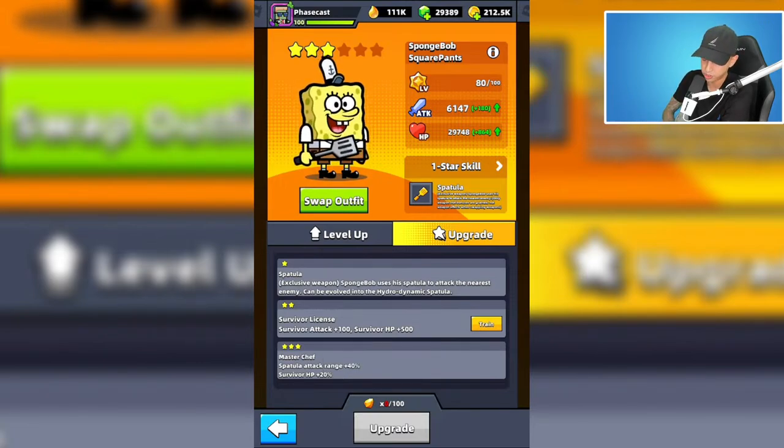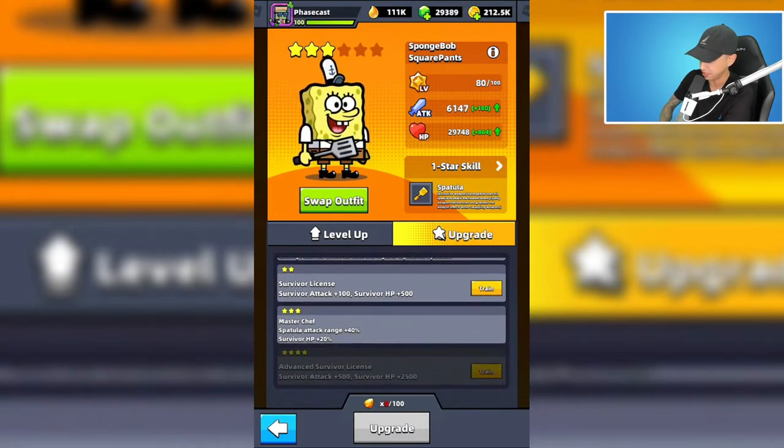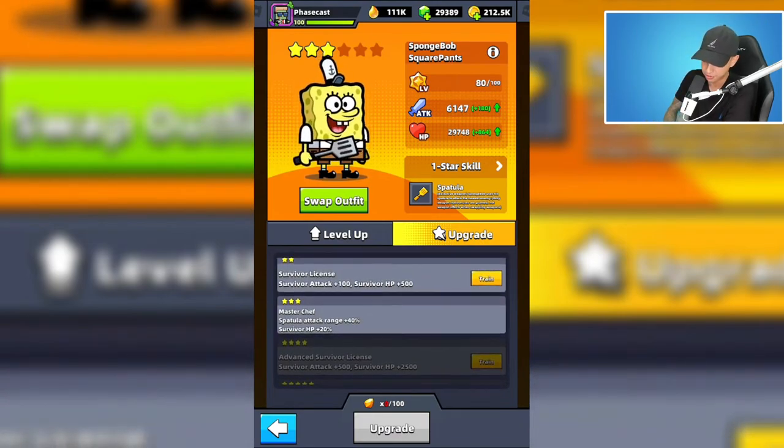You can exchange those coins for underwater rubies, because we need underwater rubies to upgrade SpongeBob SquarePants. Squidward requires the blue ones, so I had to exchange some of those coins to get SpongeBob to three stars.